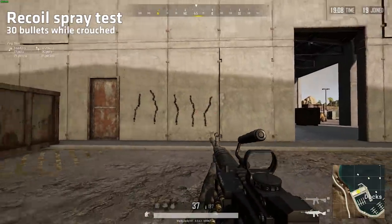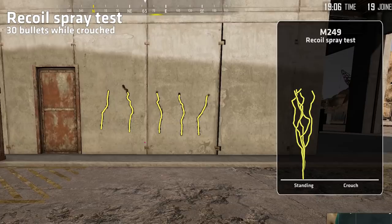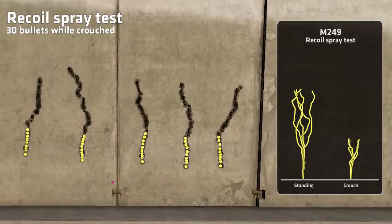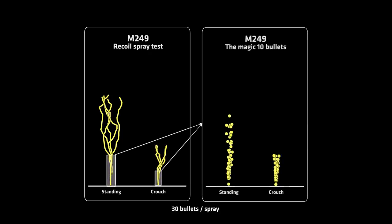This is a crouch spray test, and the vertical recoil is incredibly low. The first 10 bullets now have the lowest vertical and horizontal recoil of any comparable gun in the game, making it extremely easy to control. After the first 10 bullets, the horizontal recoil kicks in, so holding your spray for too long will require some horizontal correction. I call this the magic 10 bullets, because this will kill any player regardless of how you hit them.